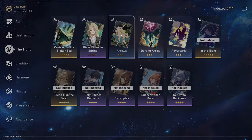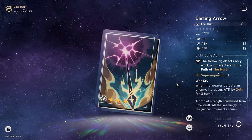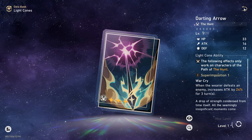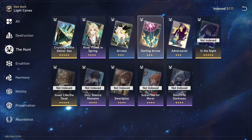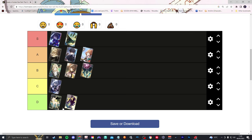Do we even bother looking at the three-star light cones? Let's look at them all together. Arrows: at the start of battle the wearer's crit rate increases by 12% for three turns, and when the wearer defeats an enemy, attack increases by 24% for three turns — if this is your only option, it's not the end of the world and is a pretty good starting light cone. Adversarial: when the wearer defeats an enemy, speed increases by 10% for two turns — Seele doesn't need that since her skill already increases her speed by more than that, so it's useless for her. Arrows gets B tier, the other two get D tier. The Battle Pass cone stat-wise would be higher, but it stays in C tier because it's pay-to-play.